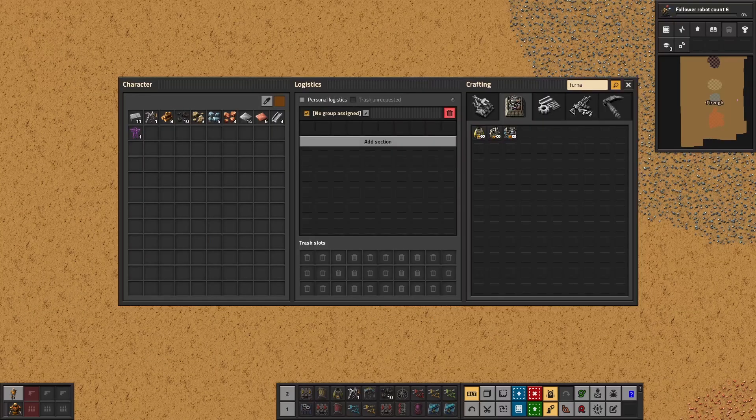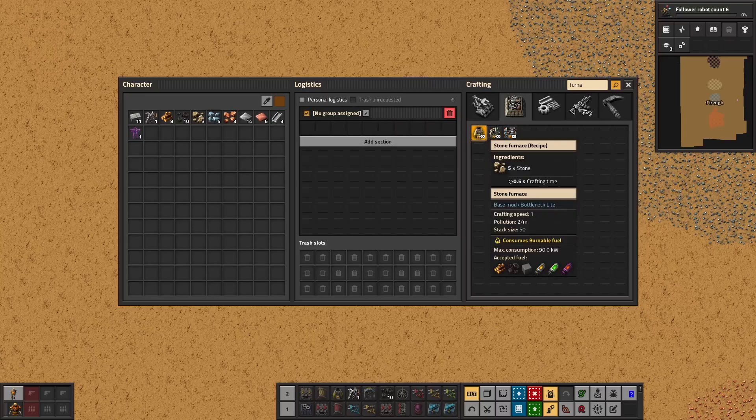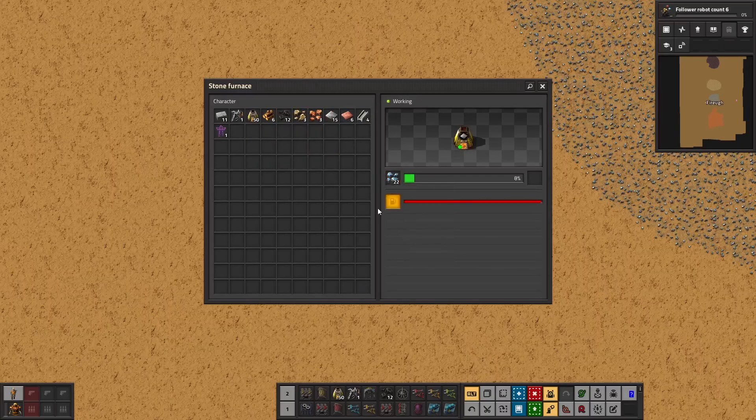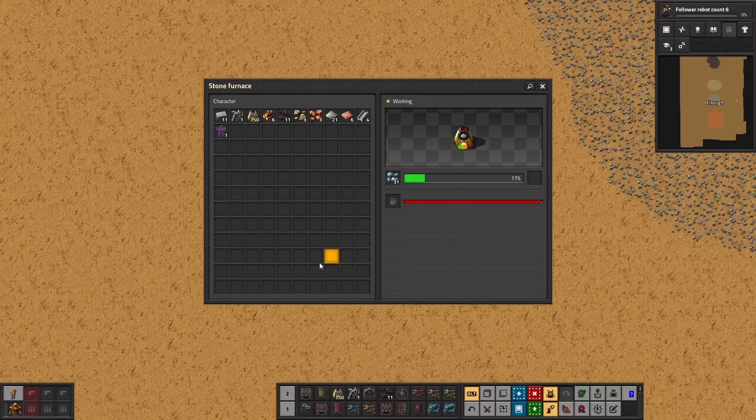Let's now see the different furnaces available in the game. The first is the stone furnace. It requires five stones to craft, making it very accessible early in the game. To run the stone furnace a fuel is required. There are two types of fuel available early on: coal and wood. Wood can be gathered by chopping trees and can smelt just under 7 items. Coal can be mined on the map and can smelt just under 13 items.